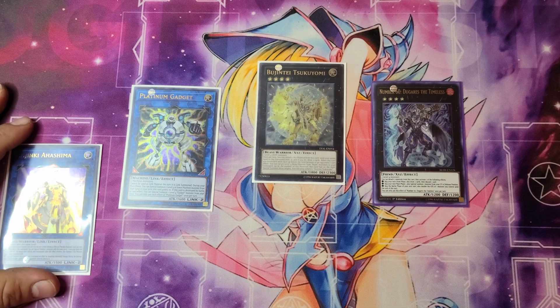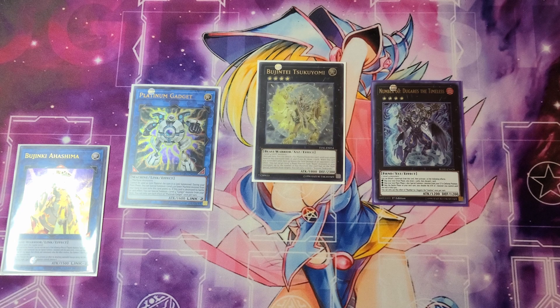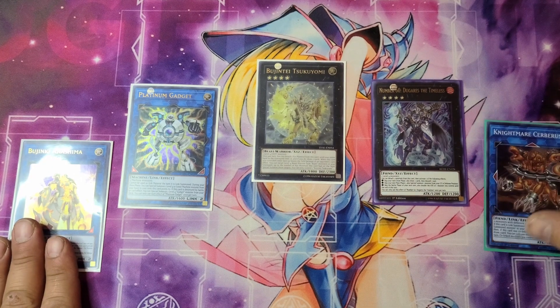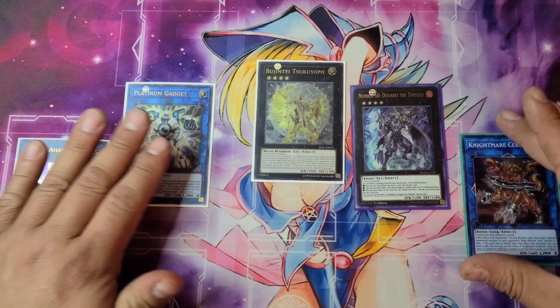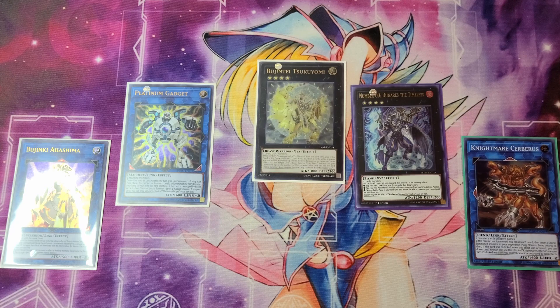Bujinki Ashima is a very strong card. What it does is when it's link summoned, you can special summon two monsters with the same level — one from your hand and one from your graveyard — but you have to Xyz summon right after. For the Bujinki Ashima, we are taking out Nightmare Cerberus simply because I personally feel I use Phoenix and Unicorn more, and Cerberus doesn't really come up as often.